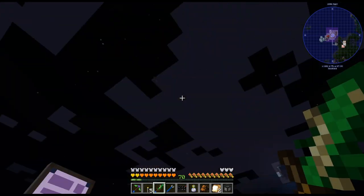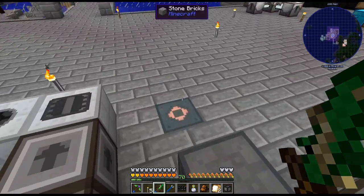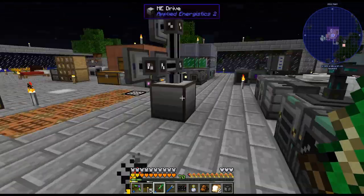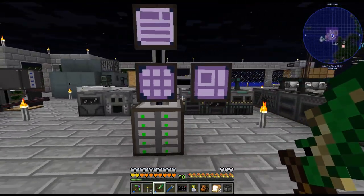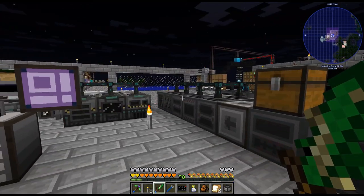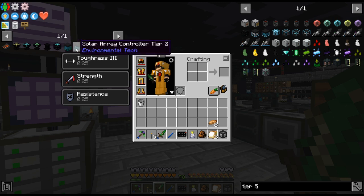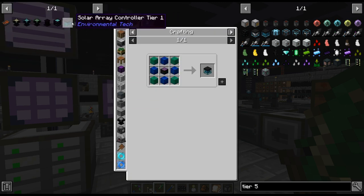And last but not least, I definitely need to get some power generation here. I think what my end game power gen is actually going to be is going to be these environmental tech solars. I think I have crafted these in the past — I can't remember what mod pack it was, it was a skyblock.